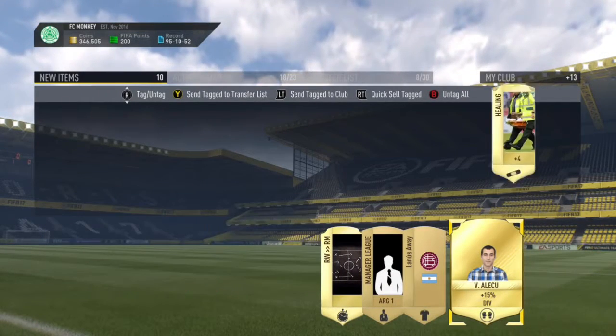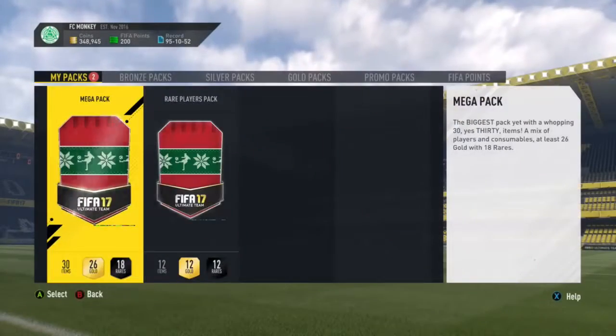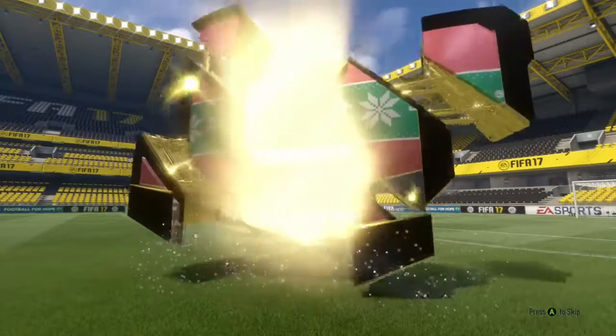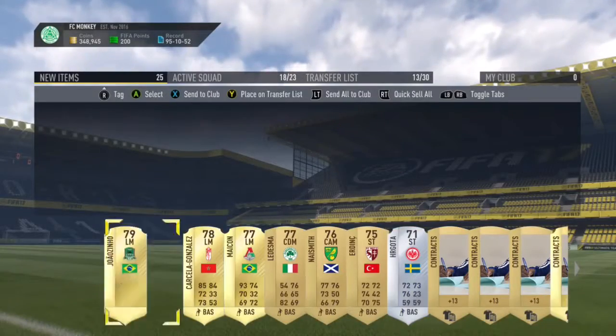I nearly quick-sold all those contracts but I pressed the wrong button. I should have checked that right mid to right wing because I don't know how much that actually goes for. Hopefully it doesn't go for much. In that one we get a decent flare — 84 plus — and we get Carlos Backer.